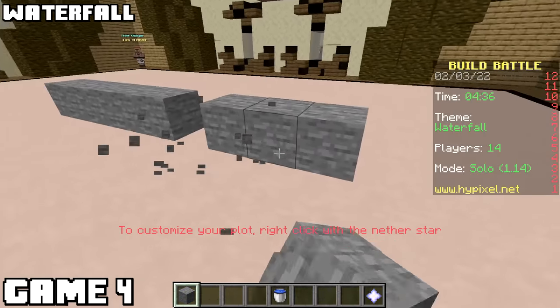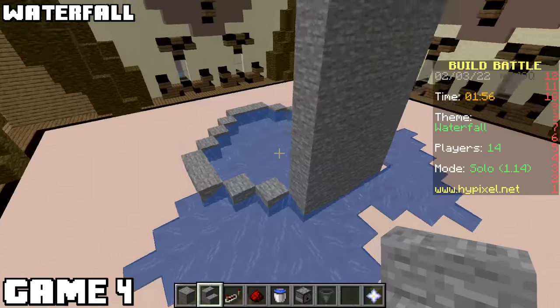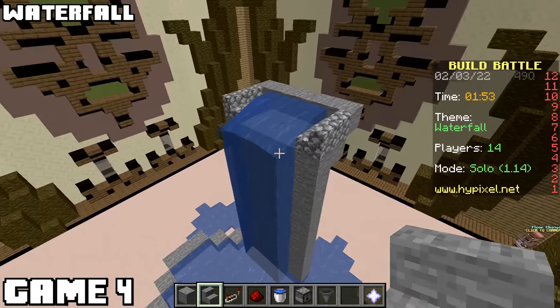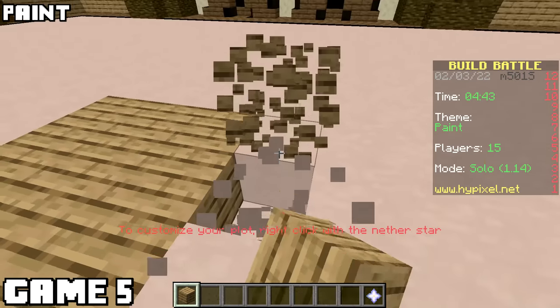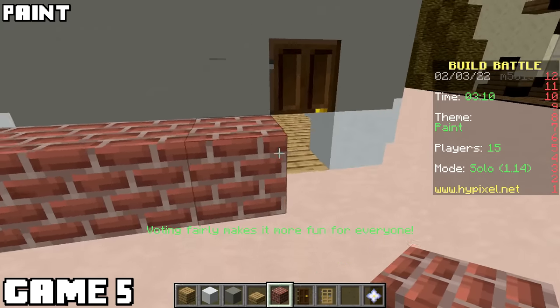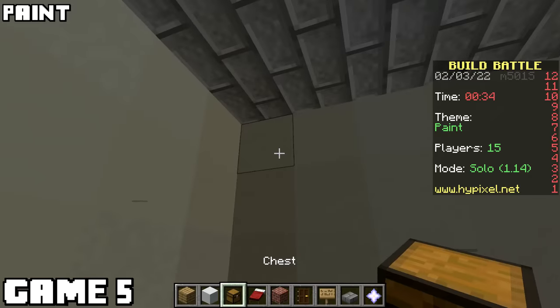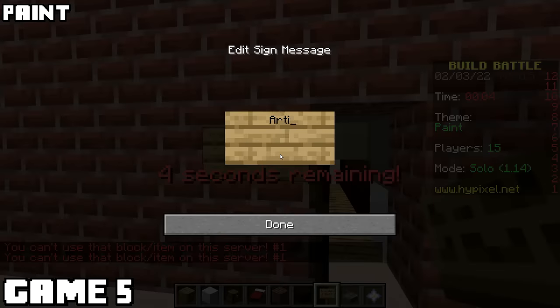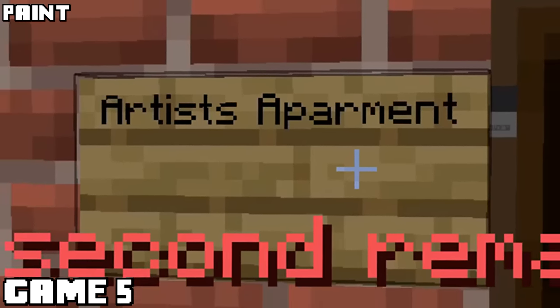Waterfall - it's gonna be bad. Please make fun of me for this appalling display. I truly deserve it. At this point, I knew I wasn't gonna win, but I was hoping I wouldn't be last. Now the theme was paint, and I had what I thought was a very creative idea. You only have five minutes in build battles, so you pretty much have to go with whatever pops in your head. I built a little room, made it look like a studio apartment - a starving artist's apartment. It's also important to know: if you have to label what your build is, you have lost.